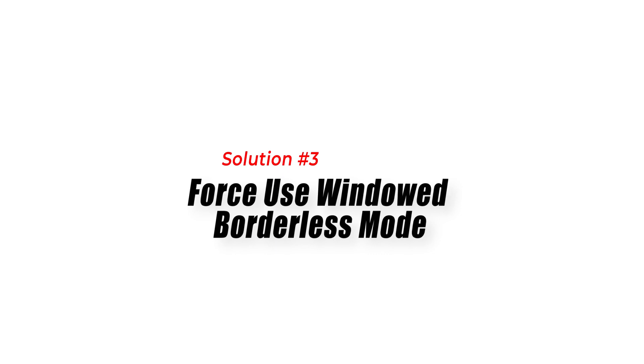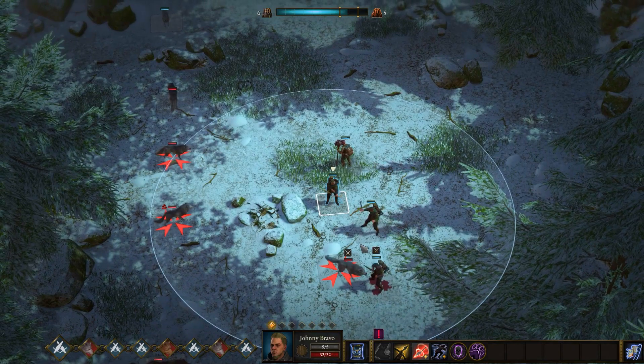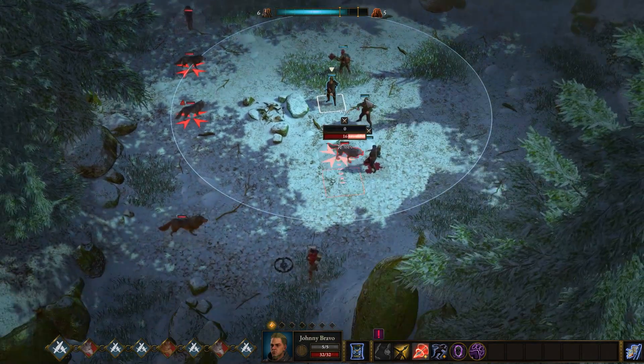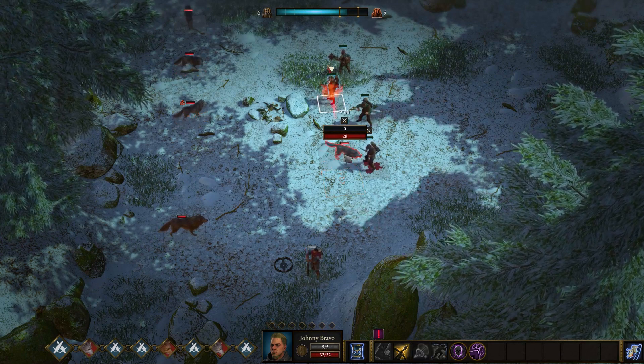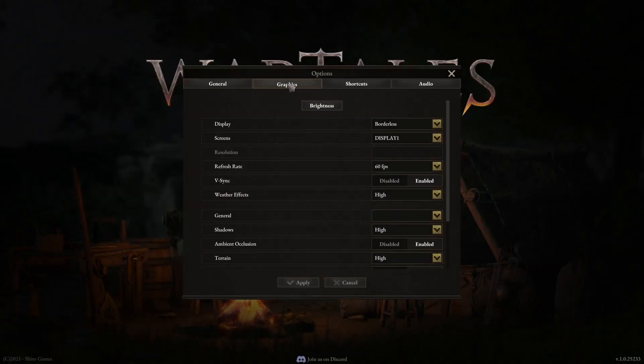Solution 3: Force Use Windowed Borderless Mode. If you are experiencing crashing issues while playing in full screen mode, try playing the game in windowed borderless mode. To enable windowed borderless mode, go to the game's settings and select the option.